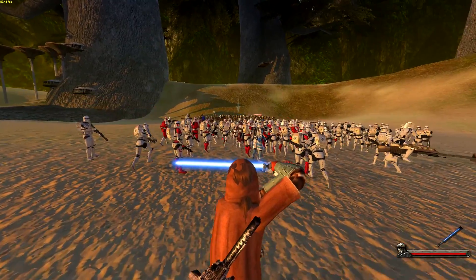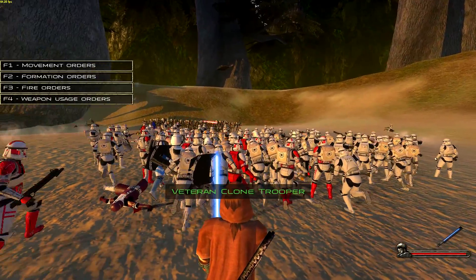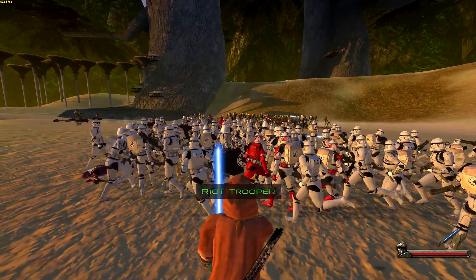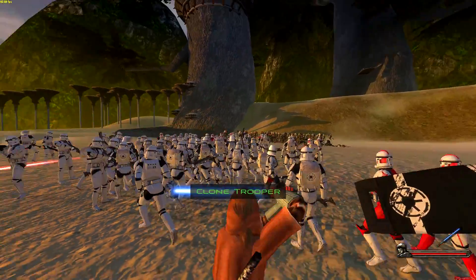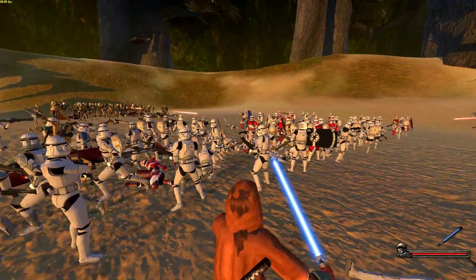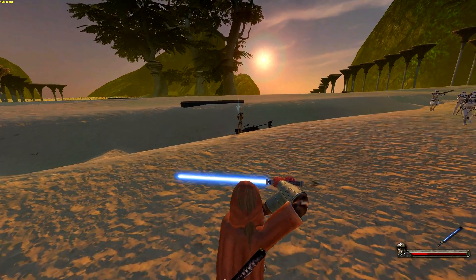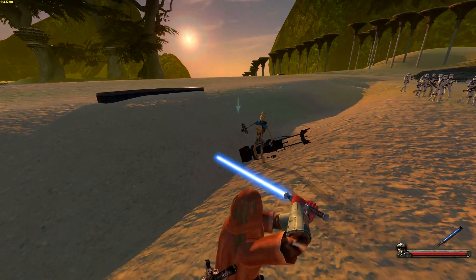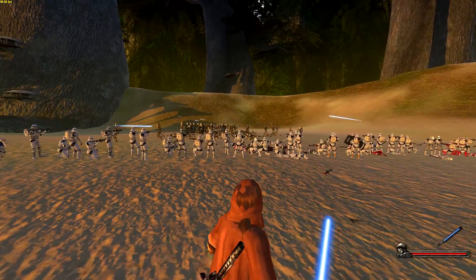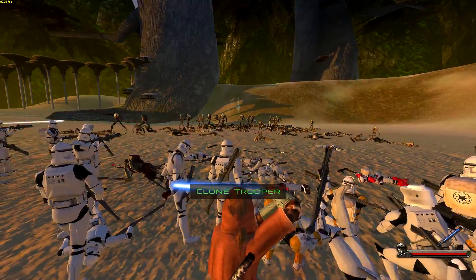I'm just going to duck behind my troops. Oh my god, there's so many of them. Everyone charge. Can we form a line? Oh, they are responding. We're going to see if we can hopefully block some bullets here with our lightsaber. This is insane. I'm being hit from behind. Oh yes, we are able to actually deflect and block - nice. This is absolutely insane. We're actually killing them pretty well.